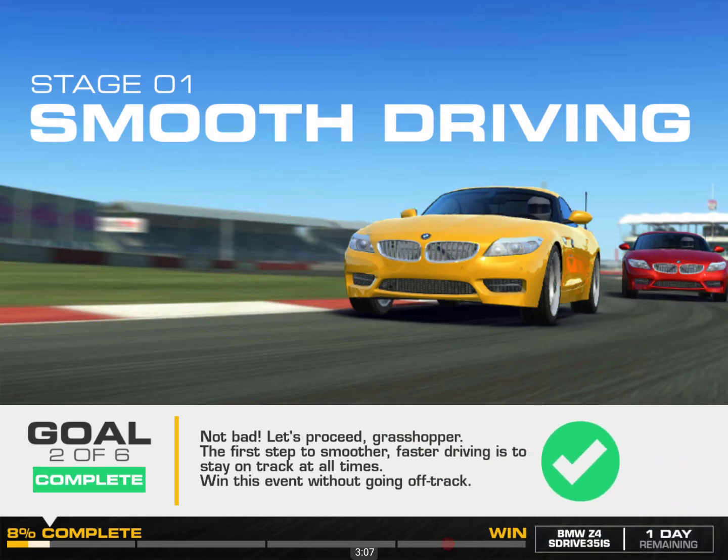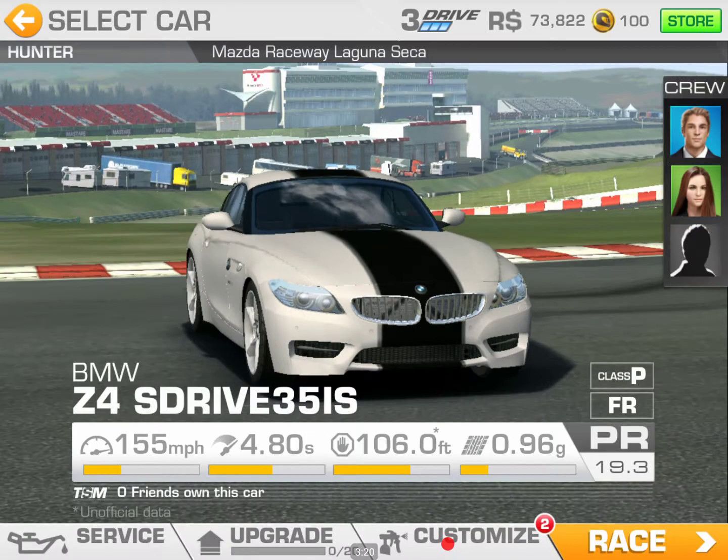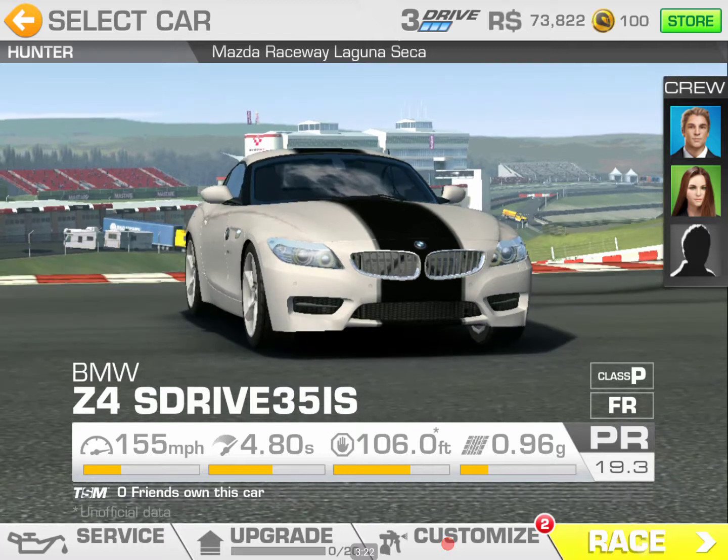Gold 2 complete. Goal 3: a racer has got to be intimately familiar with the circuit to test your track knowledge. I want you to race this event and win this event without the race map. Mazda Raceway Laguna Seca.